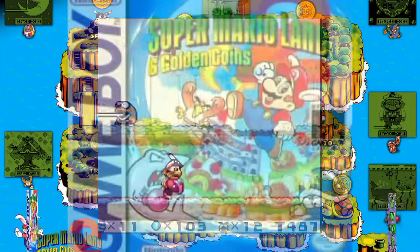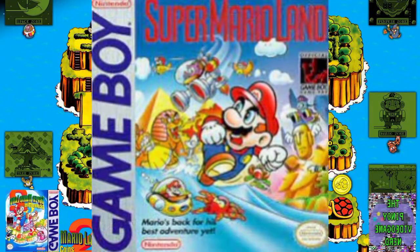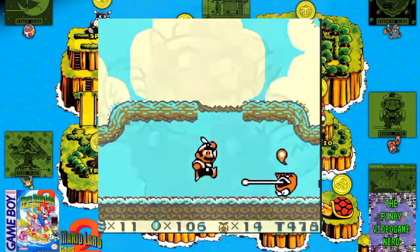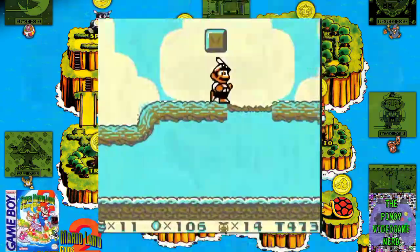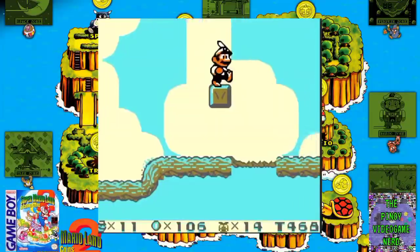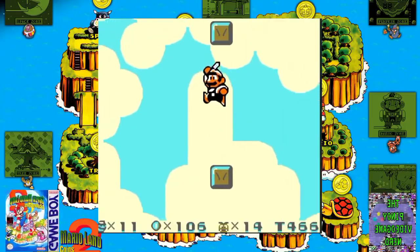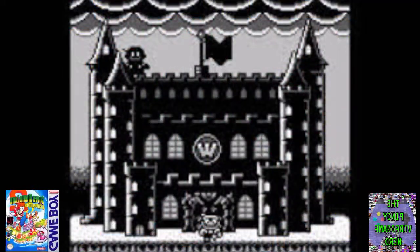Super Mario Land 2 takes place immediately following the events of Super Mario Land. While Mario was away in Sarasaland, a jealous childhood acquaintance named Wario puts an evil spell over Mario's private island, Mario Land, brainwashing its inhabitants into believing Wario is their master and Mario is their enemy. Wario's motive is to steal Mario's castle out of a desire to have a palace of his own.